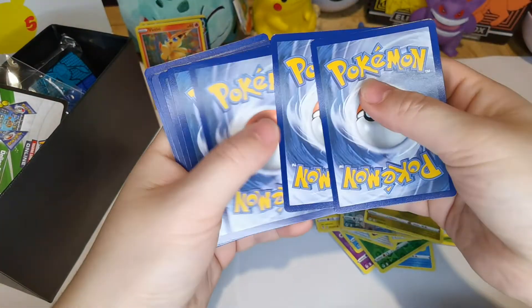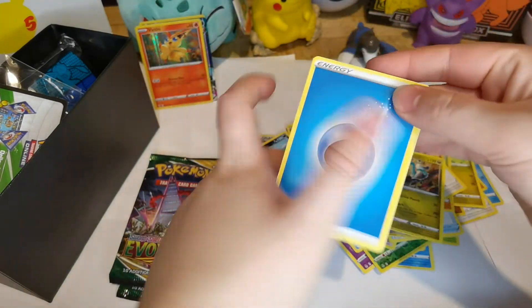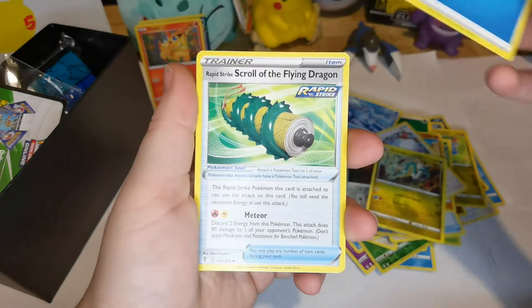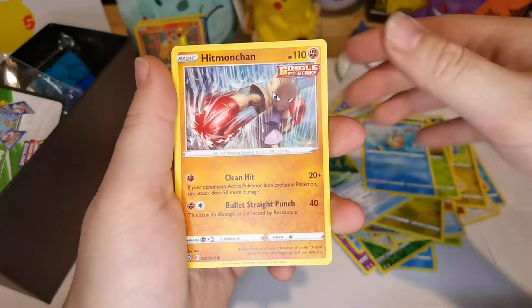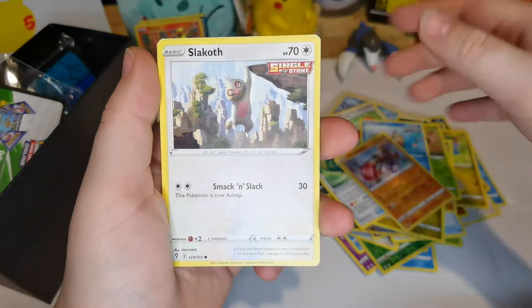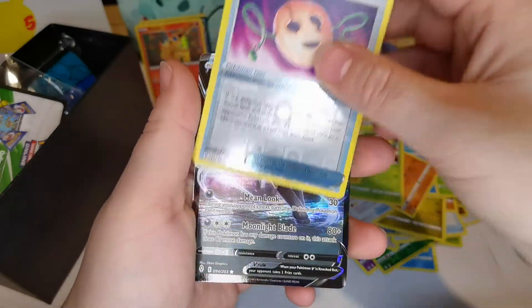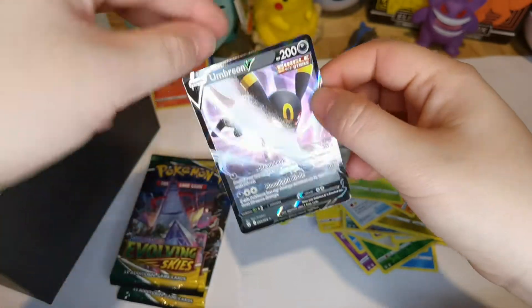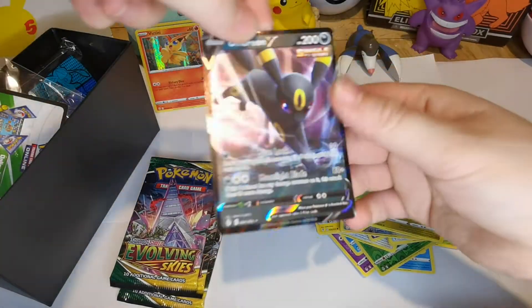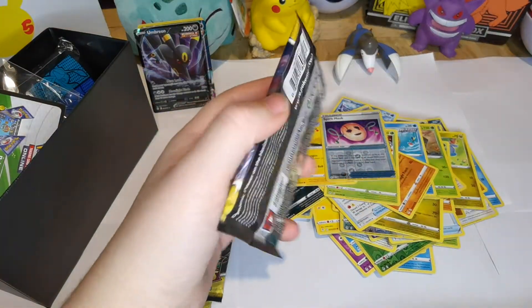So we're starting with Water Energy today. Crustle. Switching Cups. Wobbuffet. Hitmonchan — oh, such a good Pokemon, I love that Pokemon. Silcoon. Petilil. Pikachu. Reverse holo of Spiritomb. And — oh — Umbreon V! Oh, I'm happy with that, because now I've got Umbreon V and Umbreon VMAX. That's a good old card. So I've got Umbreons — just no Leafeons.